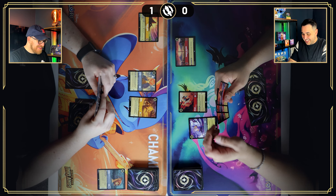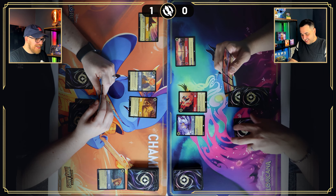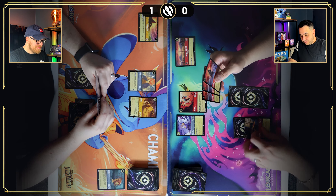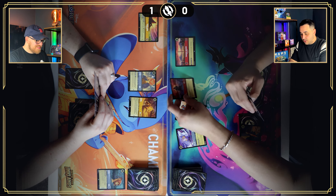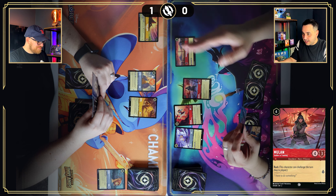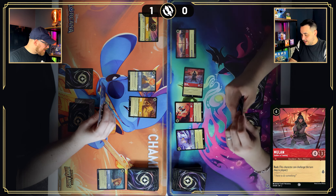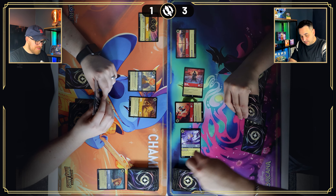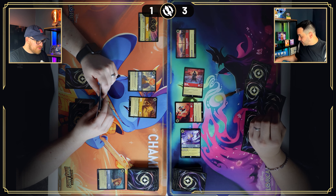I think I'll hang back as well. I'm scared of that Mulan — if the big Mulan comes down she's devastating. I'm far from five ink. I'll ink Fuzzle, then for four I'll play Mulan, Sold in Training — she's a four-three questing for one, but she has Rush. I can't attack Charlie but I can attack his location, so I'll do four damage to Pride Rock. Then I'll quest for three with Shifu.